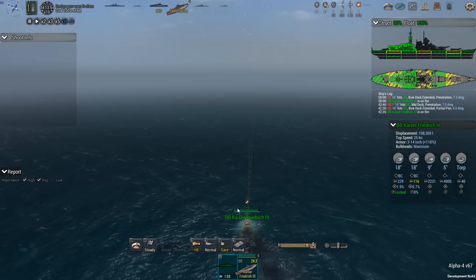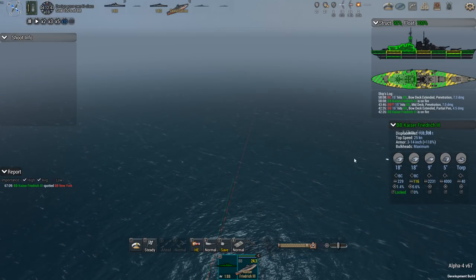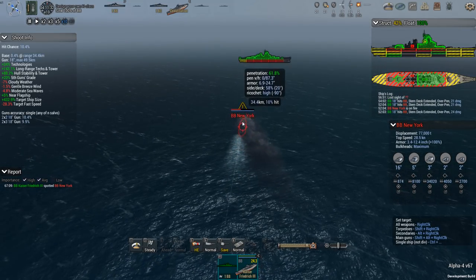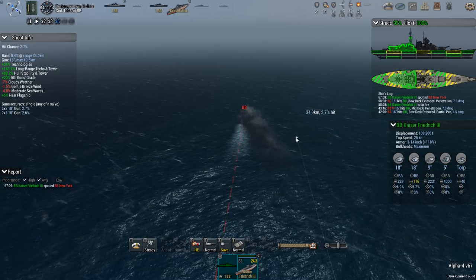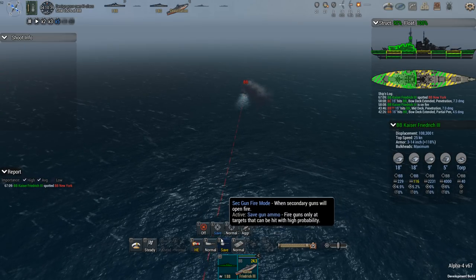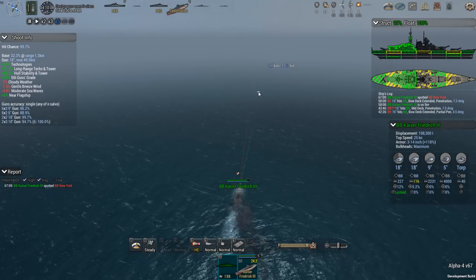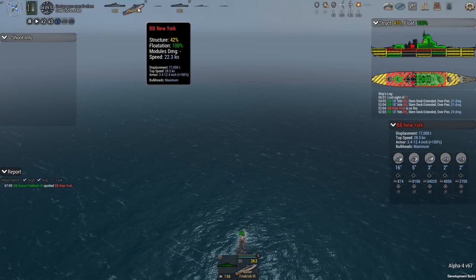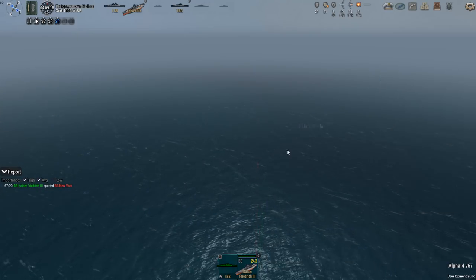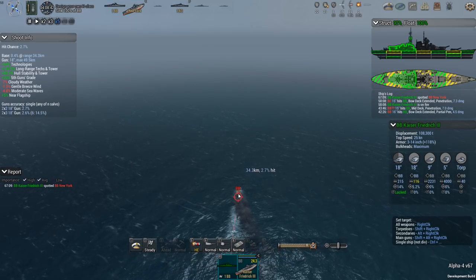This is not something I really had designed the Kaiser Friedrich for — it was not supposed to be chasing down any warships; it was just supposed to knock them down with those 18-inch guns. Battleship has been reacquired — that's your target. Chance to hit about 5%, then 12% — that's better. Since my ricochet chance is so high, I'm going to stick to HE. Speed 22.3, ownship speed 24.3 — so we are still gaining and should very, very slowly be getting closer to the New York. 34.3 kilometers.